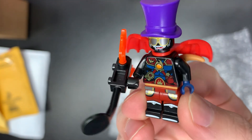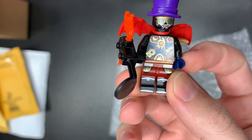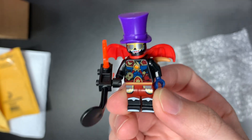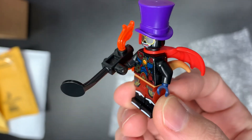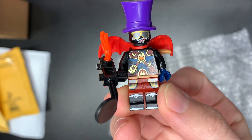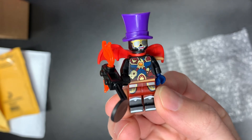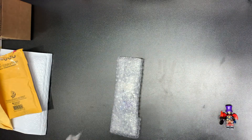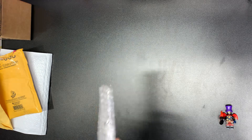We got Captain Hooklegs. I'm trying to remember what that Chima guy is — it's the black bear, actually a pretty decent torso. We have Garmadon with sunglasses, the top hat, a raptor tail, and some dragon wings, of course. Tell me what you think about that villain. I think that's Tingworthy right there.